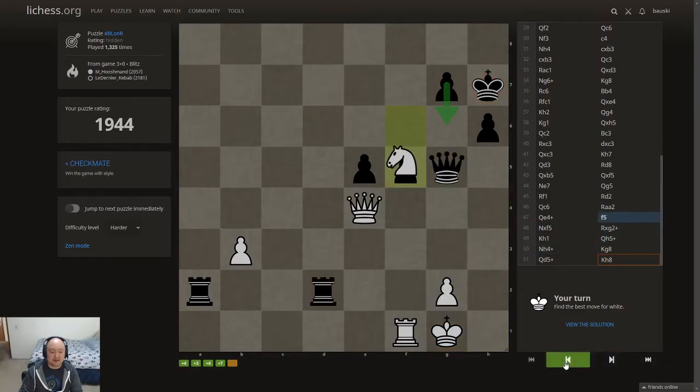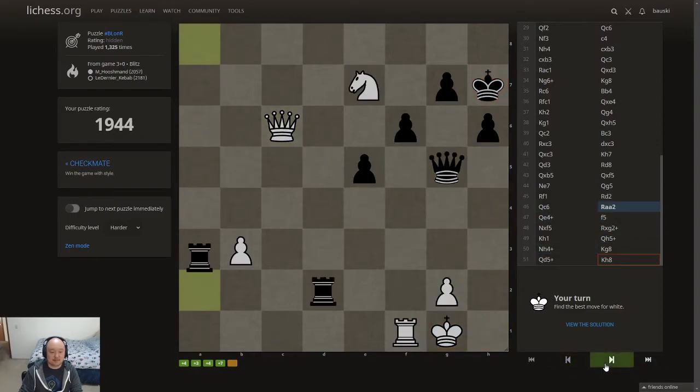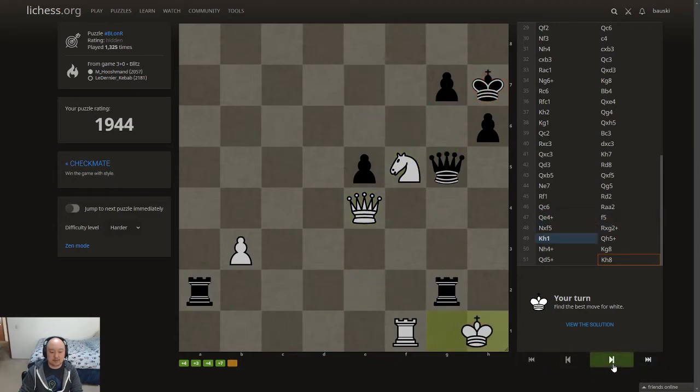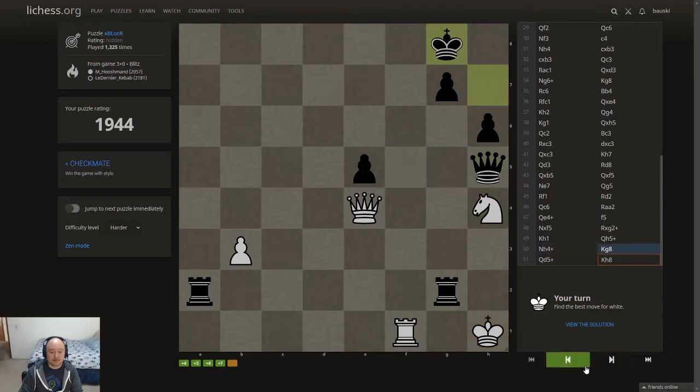I feel like this wouldn't have happened if it had been there, but maybe my calculations are wrong. Pawn to g6 — there's no knight takes anymore. Knight takes, queen takes, queen has to take, queen takes, and then this would be checkmate. So I feel like that pawn move was the big crusher for him. This is insane — this is a five-head move right there.